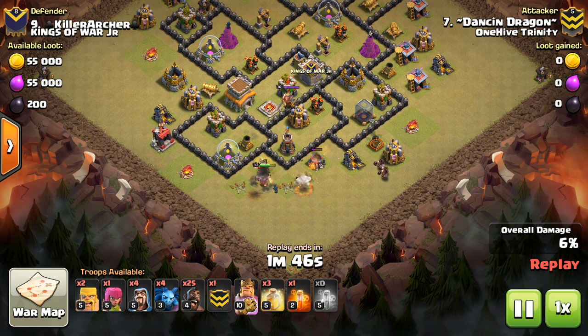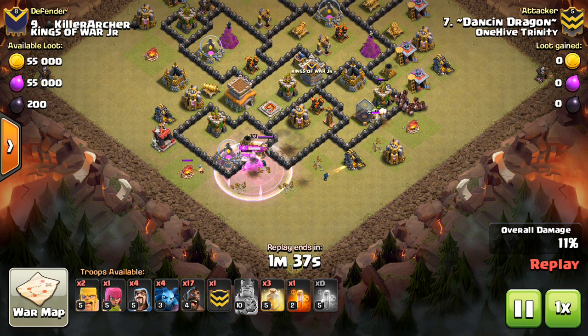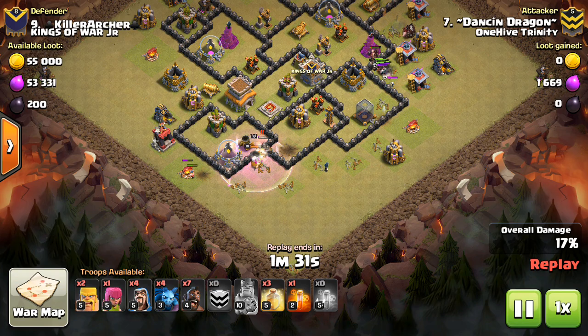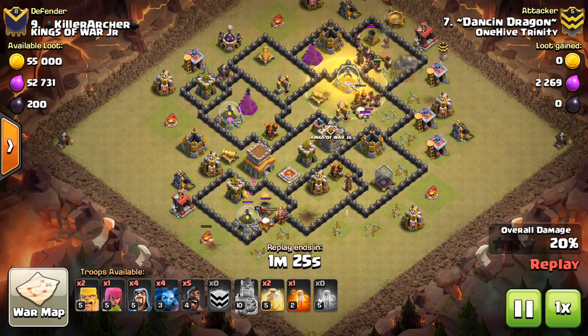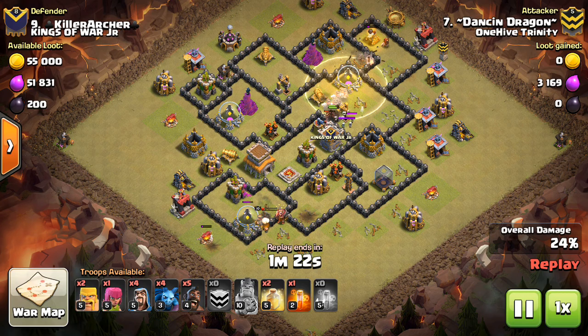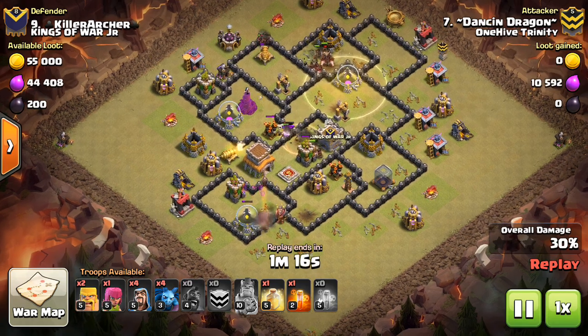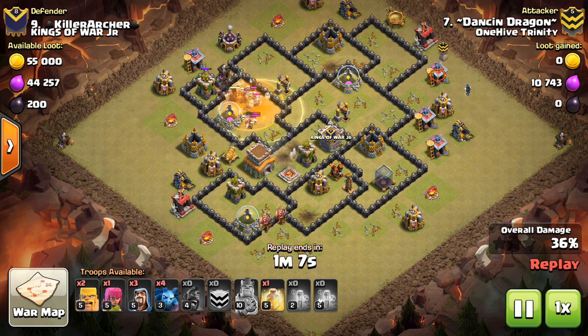First thing, you have to lure out the CC, as you saw with Dancing Dragon. Sometimes it's easier than other times, but one way or another, even if you have to invest 7 Hogs to do it — if they make it really difficult to lure — take out a few defenses on your way, maybe even trigger some possible Giant Bomb locations, and get the CC lure. It just has to be done. You can't get around it. In this case it was an easy CC lure. Gets that lured out, takes it out at the bottom with some Wizards, some Archers, some Poison Spells — very classic CC kill. Notice how he saves a Poison for the Skellies because oftentimes one Poison will do it for the kill on the CC.